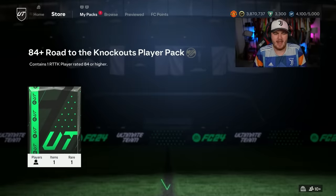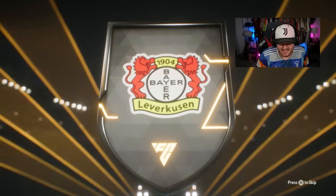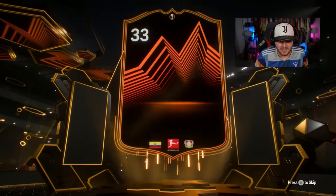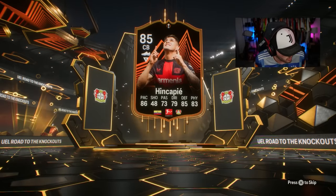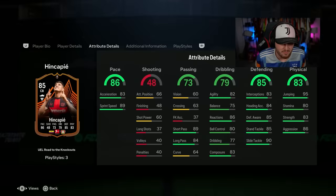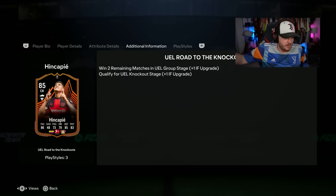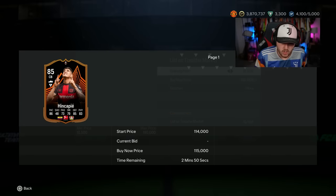Yesterday these were actually pretty decent — we were getting good pulls in almost every pack. We get a Europa League card — it's Hincapi, from Ecuador. That's not a bad card at all. If he hasn't already had his upgrade for two wins, that could go to like an 88-rated card, making it a solid center back. About 100k — we'll take that. Good start.